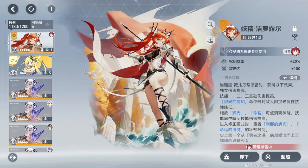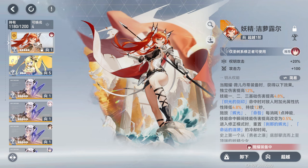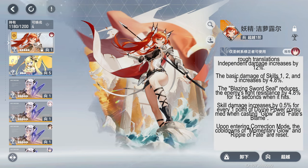For the first time on the channel, we will be using a signature functor since it's freely accessible to all players. It provides a 12% boost to independent damage, increases the base damage of skill 1, 2, and 3 by 4.8%. When skill 3's follow-up hits a target, their light resistance is lowered by 4.8%. For each point of Divine Grace consumed when casting stage 3 of skill 1 and 2, the instant damage is increased by 0.5%. When entering modifying mode, skill 1 and 2 will have their cooldowns reset.